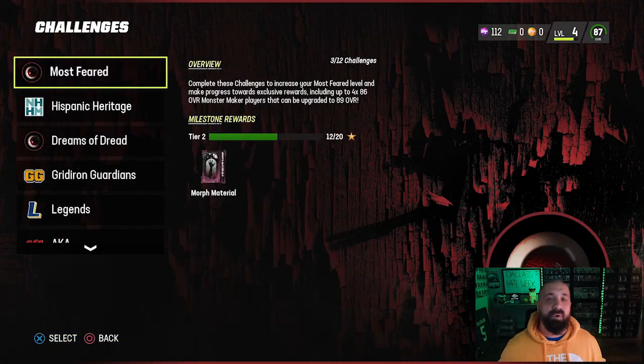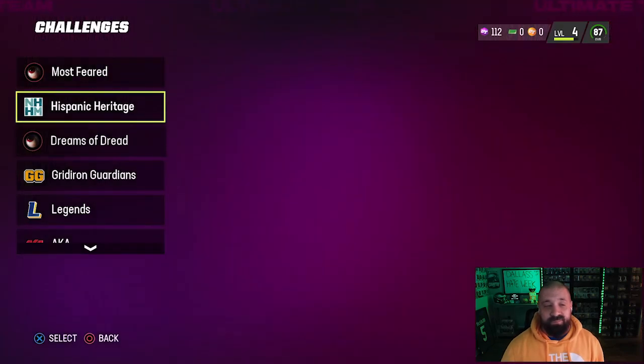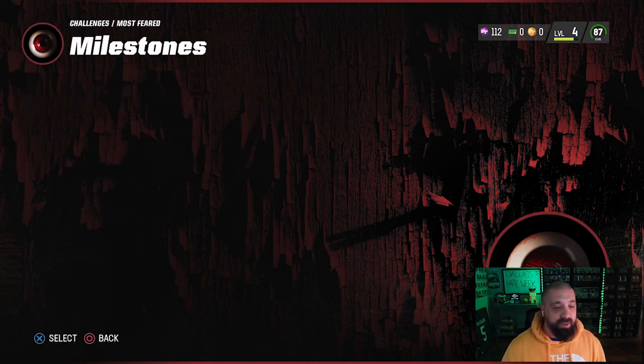To get those collectibles, you simply play through your solo challenges. In solos there's a Most Feared section and a Dreams of Dread section — this is a little confusing and might be a typo on EA's part. Dreams of Dread says it gives 'monster materials' and Most Feared says 'morph materials,' but I tested both and they're both giving morph materials, which is what you need to upgrade each tier on the strategy item.